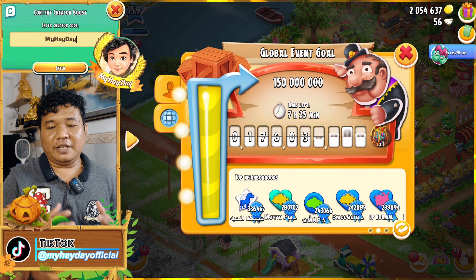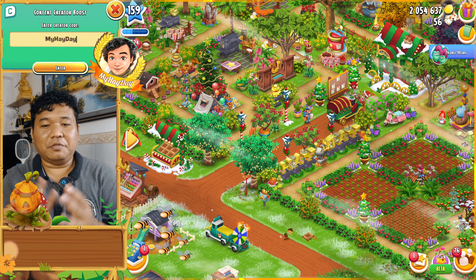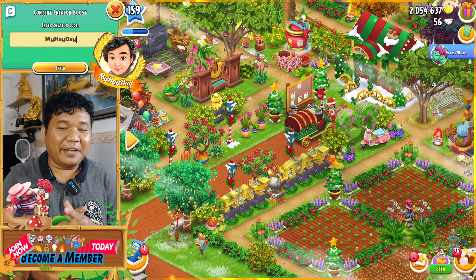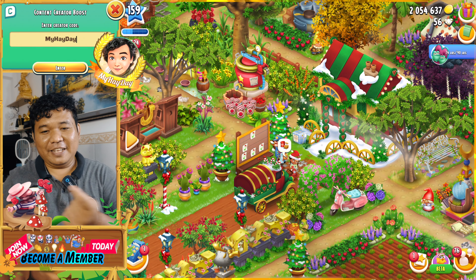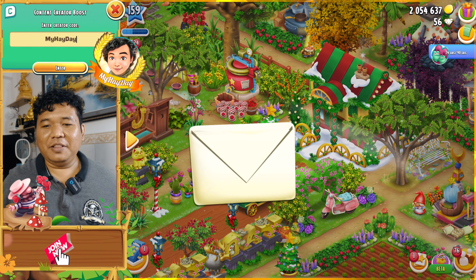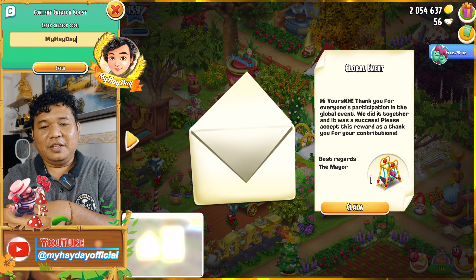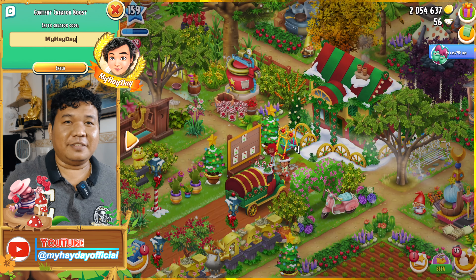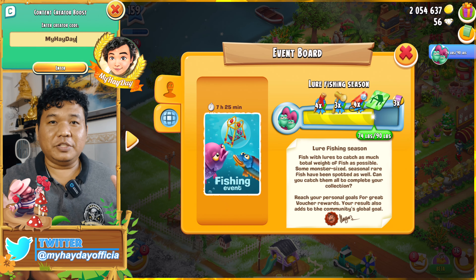Now it's time to wait for Alfred walking straight to our farm. We wait together to see what we get. Ladies and gentlemen, finally we reach the global goals and get the Valentine swings decoration! It is really nice and really awesome for this event.